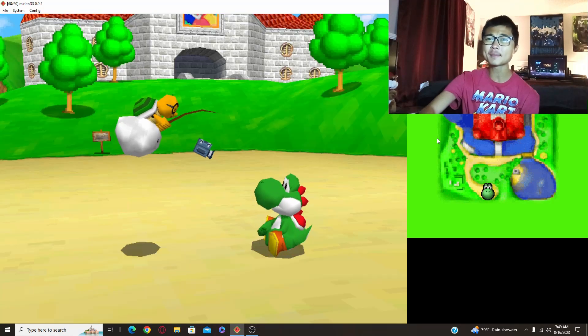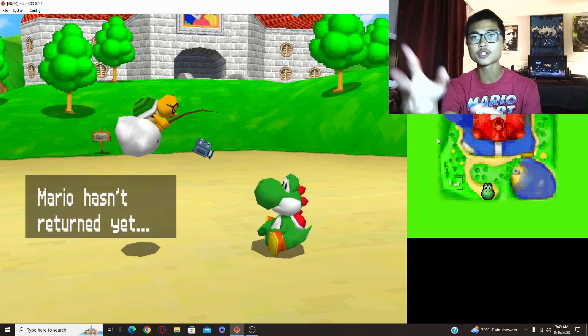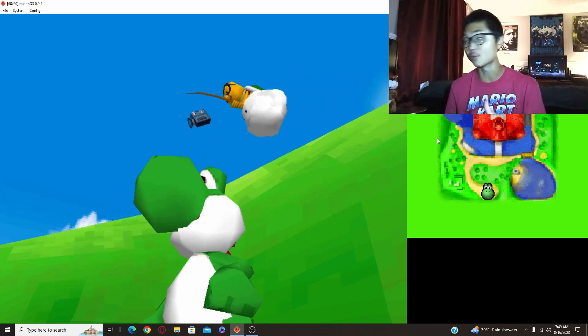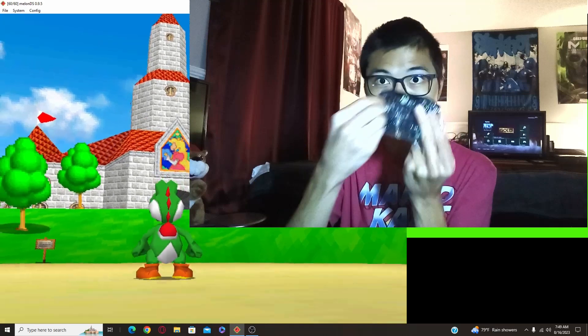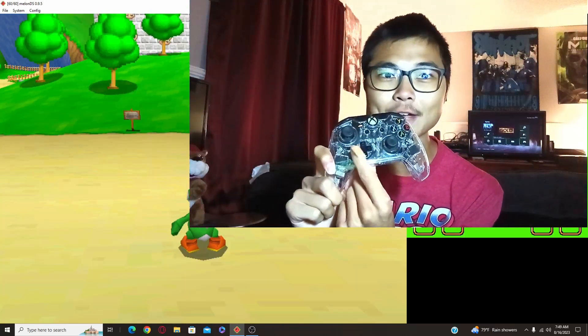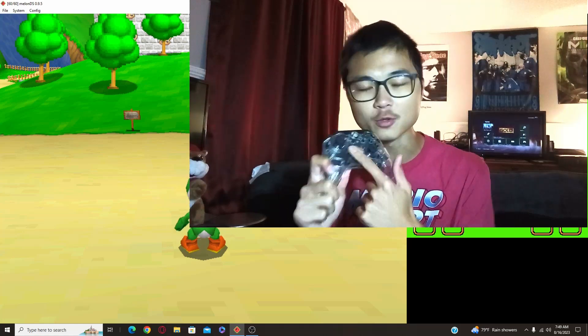The DS version gets a lot of flack because of the way the controls work. On the N64 version and when you emulate that game, you have a full 360 degrees of movement because on an analog stick you can go a full 360 degrees. However, on the DS you only have the D-pad to work with, so there were only a total of eight directions you could go in — the main four and then the four in between.